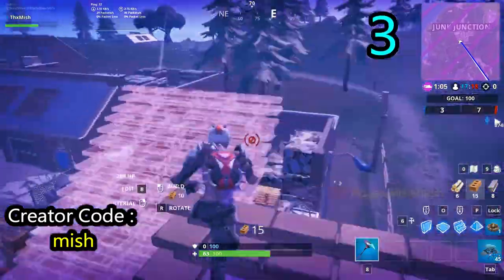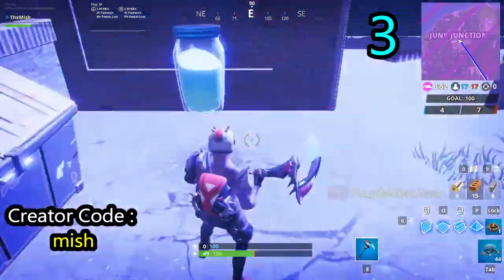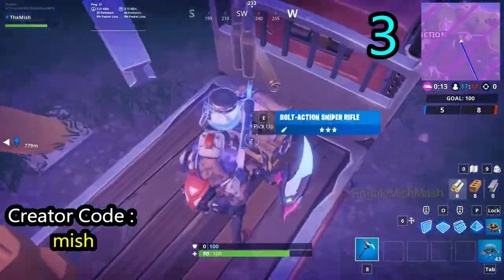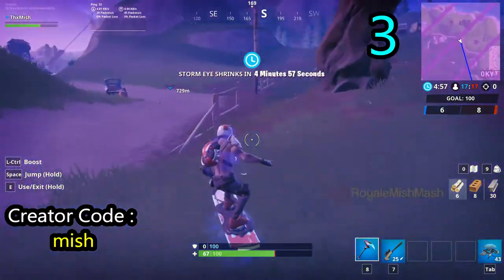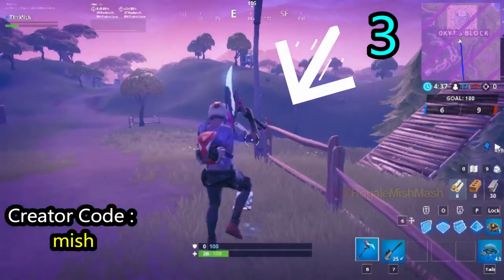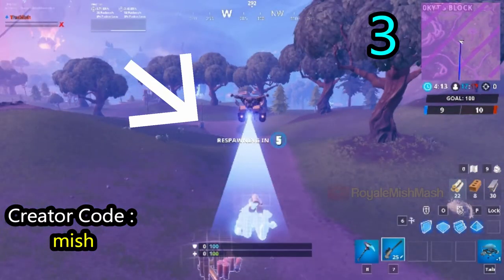Now you only need to spray the vending machine to complete this challenge. In Junk Junction itself you can find a vending machine right here. The next vending machine is located right here, and another vending machine is located in front of The Block. Go to any of these vending machines and spray it to complete the challenge.